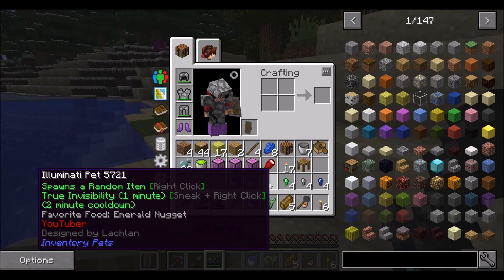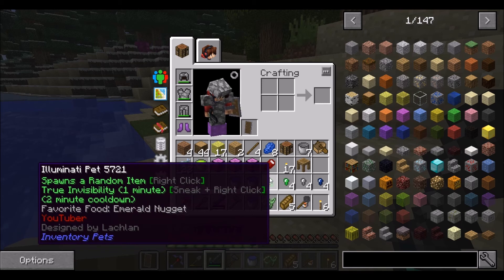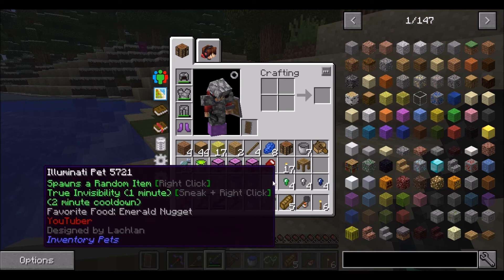This one is a YouTuber pet designed by Lachlan — I used to watch him but I don't anymore. It spawns a random item, right-click gives true invisibility for one minute, sneak and right-click has a two-minute cooldown, and the favourite food is an emerald nugget.